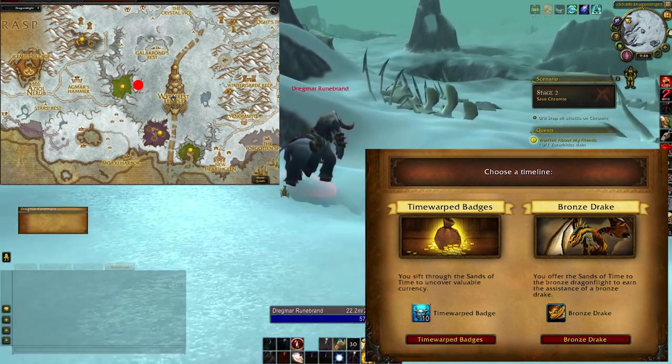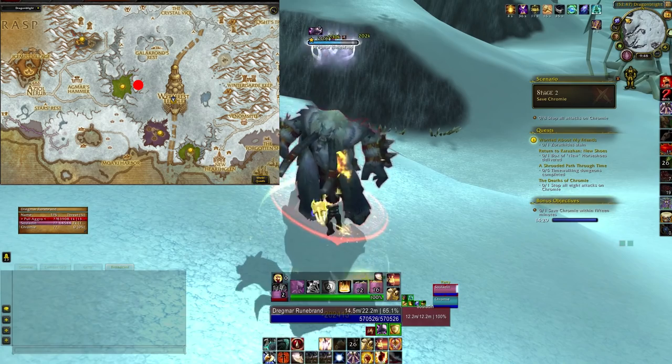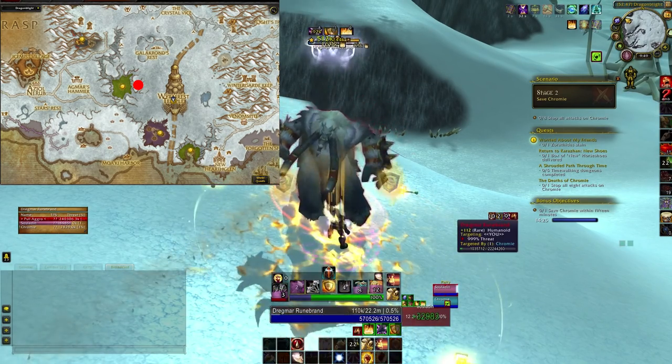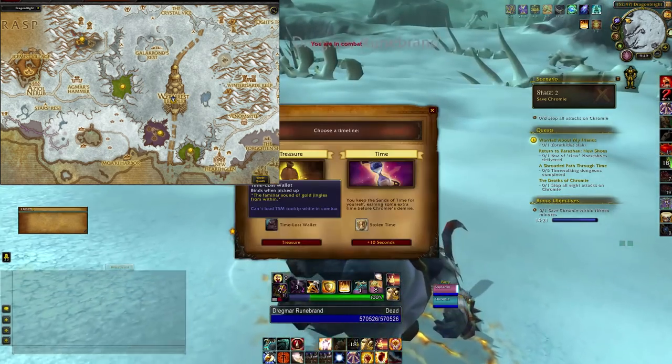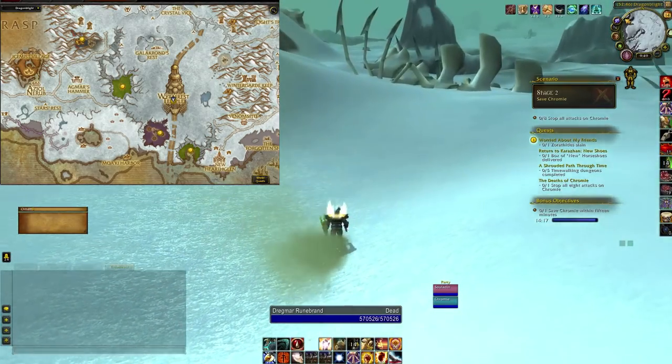Prioritize: powerful item, bronze drake, damage and healing boost, and then additional time. For the most part, nothing else is important. The little treasure might have a pet inside and a little bit of gold. Damage reduction isn't a big deal at all. And the time warp badges are low priority, but there may come a point where you just want to start farming those perpetually.